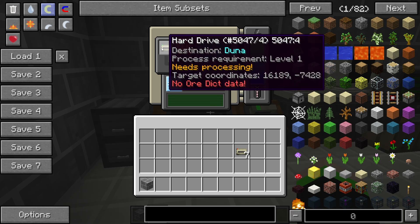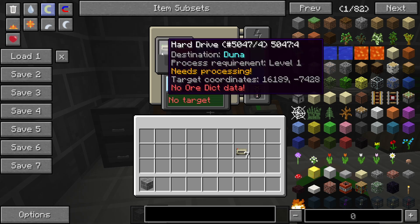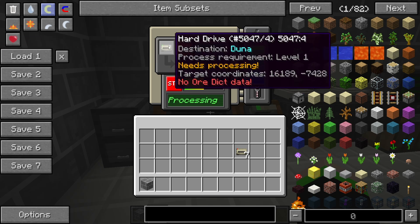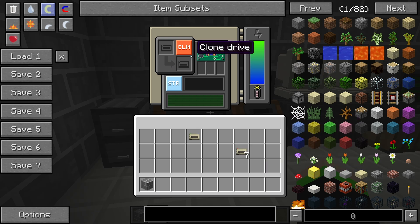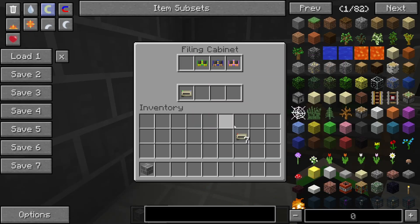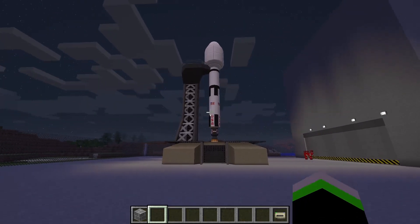So that goes in here — this is a level one processing, so this will work because it's a level two. Never mind, that was dumb. I think I just tried to clone it — that's funny, that's what I did. All right, so there we go, we have a planet — very mindful. Look at that, that's pretty cool.